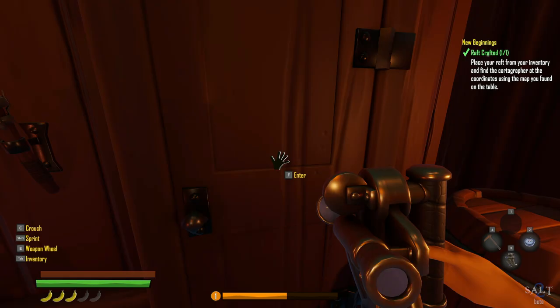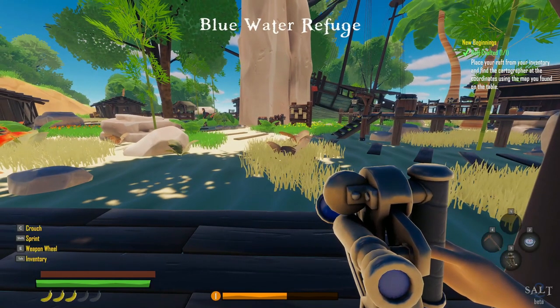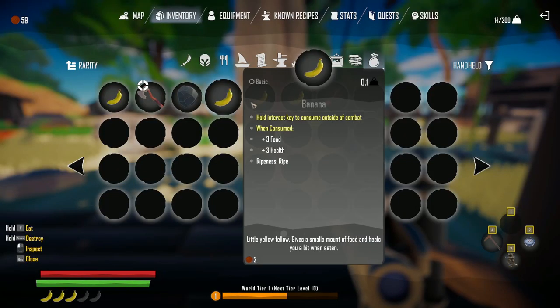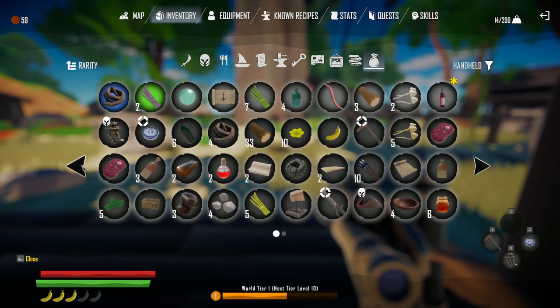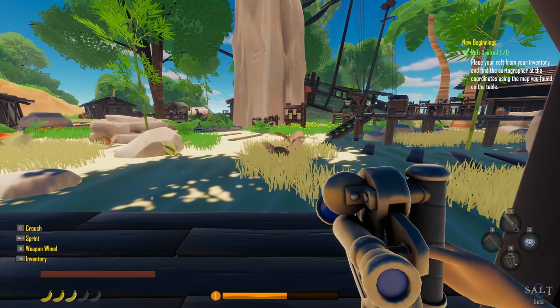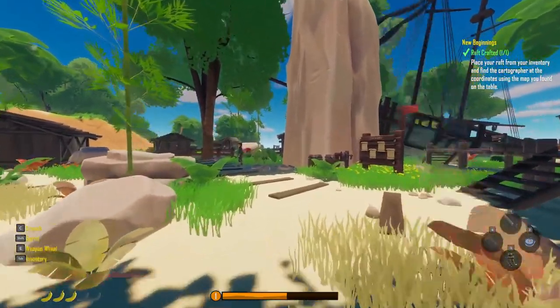We have to put our sword back on. Oh, here it is. There you go — that's the new sword. Look at it, it's pretty cool. It's like a little longer than the other one. Alright, so we got a job board and a mailbox.